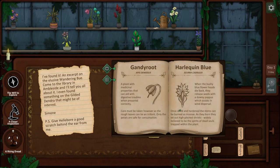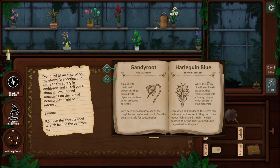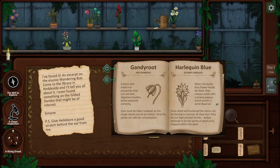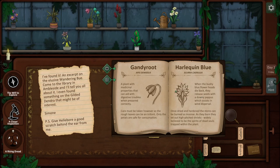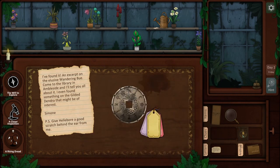We can look at Harlequin Boo. When the bushy blue flower heads die back, they release seeds with a downy pappus, which assists in wind dispersal. Once dried and hardened, the stems can be burned as incense. As they burn, they let out high-pitched shrieks, widely believed to be the spirits of dead souls trapped within the plant. So this is going to help us identify Harlequin Boo when we come across it.